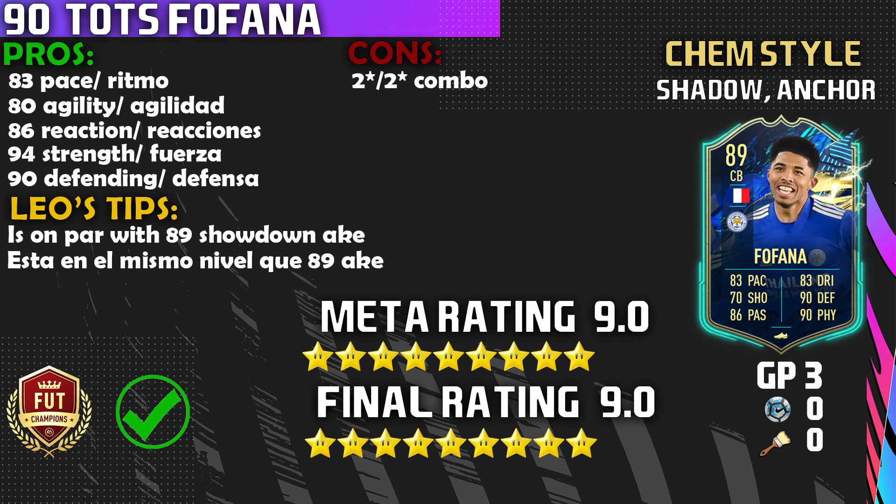Let's go straight into the pros. Number one is obviously going to be that 83 pace combined with the 80 agility — I love when pace is in the 80s and agility is in the 80s because you know he's going to be very responsive on the pitch. Another pro is that 89 reactions — he was reacting to interceptions and the AI blocking was ridiculous. The next pros are the 94 strength and the 90 defending — this guy's a shutdown center back.